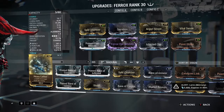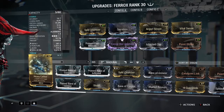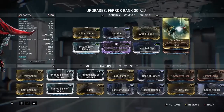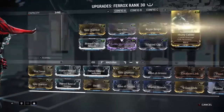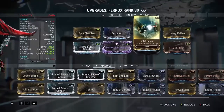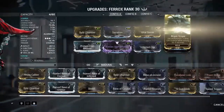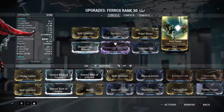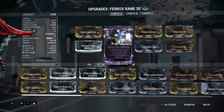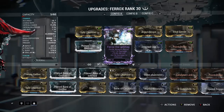Here's the build I'm running: Split Chamber, Serration — and no Heavy Caliber for once. I'm skipping it because it absolutely messes up the accuracy. Instead I'm running Vital Sense and Point Strike with Argon Scope. However, if you really want to put Heavy Caliber in, I'd recommend taking out the Argon Scope and putting Heavy Caliber in its place.